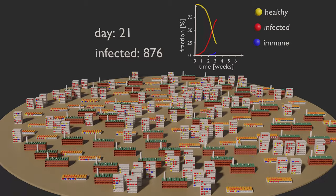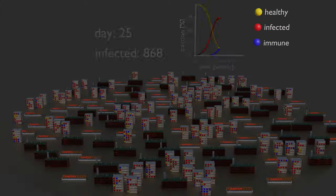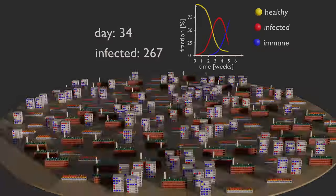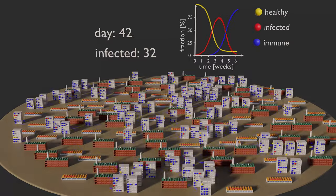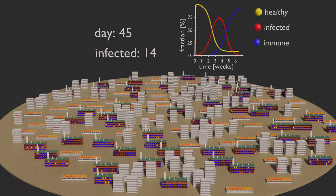Now that around 75% of the marbles are infected, we can see that the growth is no longer exponential — we are approaching a maximum. We can also see the first blue marbles, indicating marbles which have become healthy again and are immune against the virus. Finally, after six weeks, most of the marbles turn blue, and there are only very few red marbles left. Only a few were lucky enough to evade the virus completely.